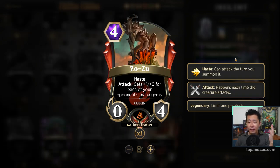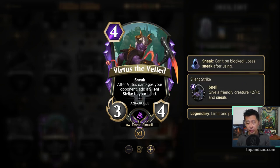Zozu is really explosive with Haste — he can attack right away and gets +1/+0 for each of the opponent's mana gems. Generally he gets more powerful the later in the game, so if they have no blockers you can surprise them with potentially a 7-4 or 8-4 with Haste. Since he's attacking, he'll also trigger Grinevara, so I'll add one. Virtus the Veil seems quite good for Drizzit — a 4-mana 3-4 with Sneak, so it can attack once for free without worrying about blockers.